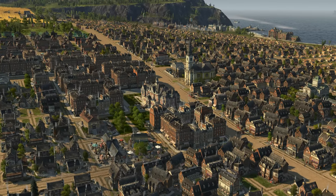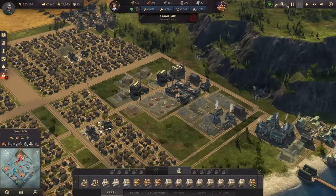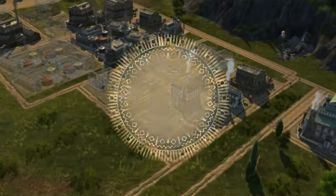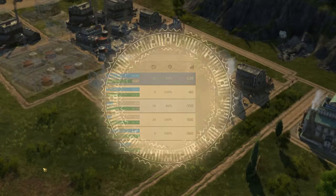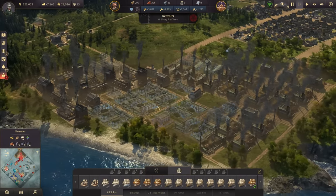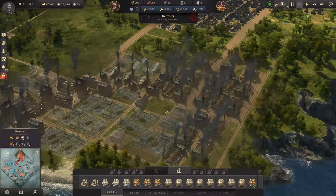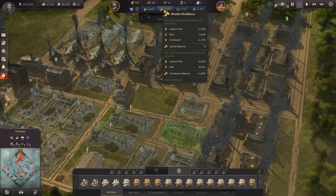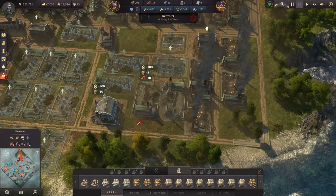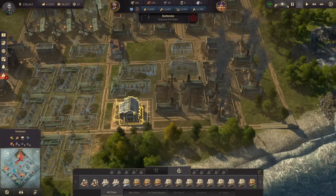Hello everyone and welcome back to Crown Falls, welcome back to our industrial revolution as I'd like to call it. We continue right away - first of all, we have laid the foundation for a bigger scalable industry. Now in Katester we have our big iron productions running, and we do have a bit of an iron and coal surplus, so I'd like to go ahead and build two more furnaces right down here in this area, next to our warehouse, to complete the connection.